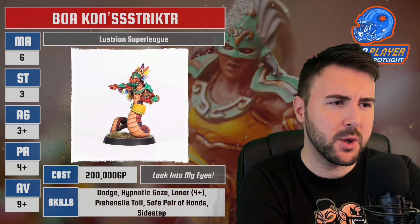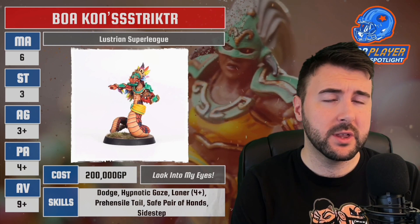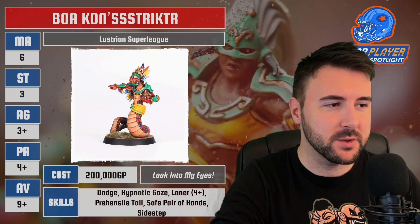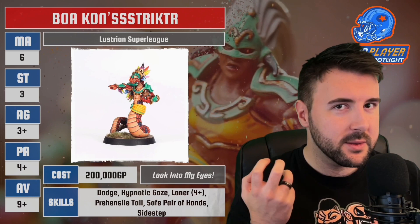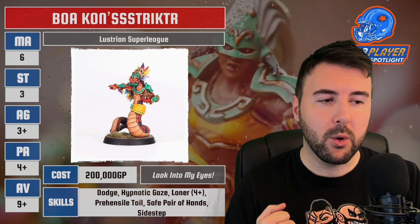At 200k, we've got no offensive skills — what we have is an aggravating positional piece. But there is a very cool special skill: Look Into My Eyes, revealed on the Warhammer Community. Once per game, if Boa starts his activation marking an opposition player with the ball — so if you can get a chain push and push the ball carrier to Boa Constrictor, this can activate. He may roll a D6: on a 1, nothing happens; on a 2+, the opposition player loses possession of the ball, Boa immediately gains possession, and Boa's activation immediately ends.